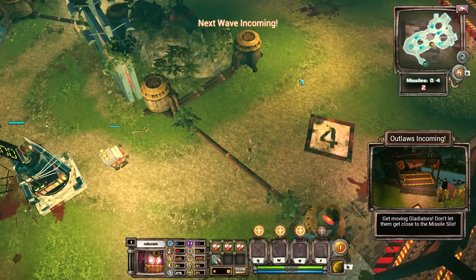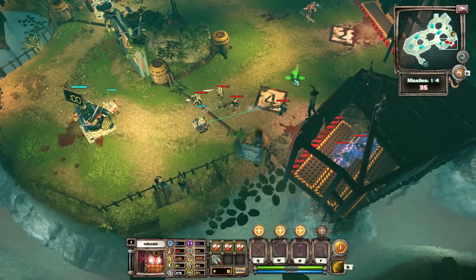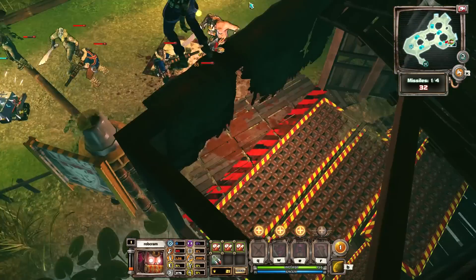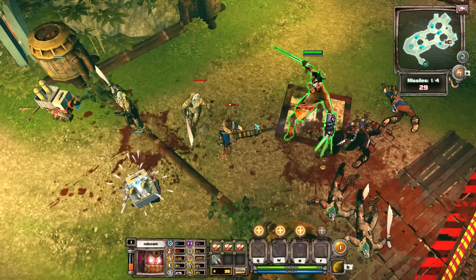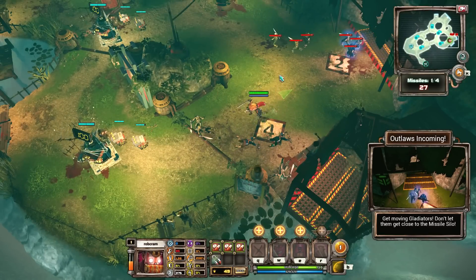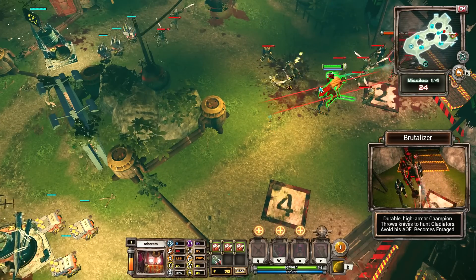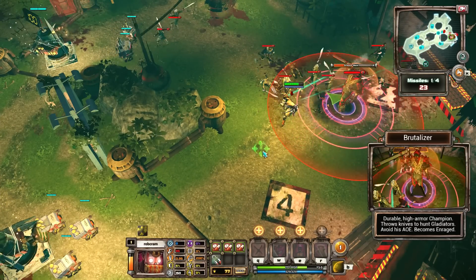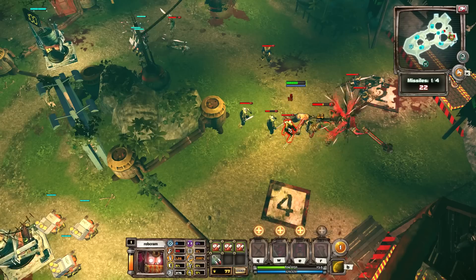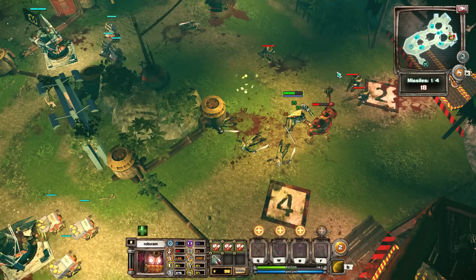There's some nice-looking graphics here conveying the Bloodsport arenas quite well. The enemies are coming in, so let's attack them from the rear. Those bots are keeping them busy. We've got a boss character coming in — slowing me down, so I've got to get out of that range. Do I take care of the lesser minions first? They're chipping away at my health. Or do I take out the big character first?